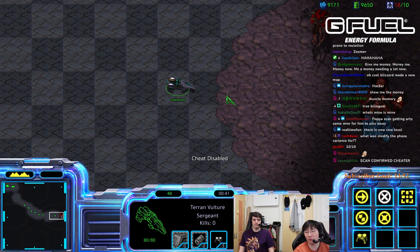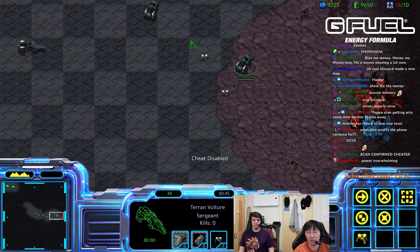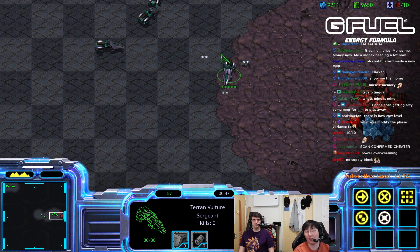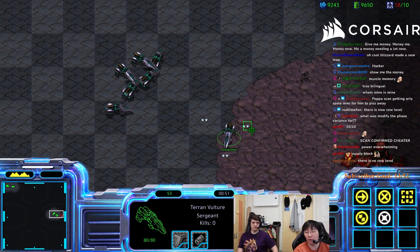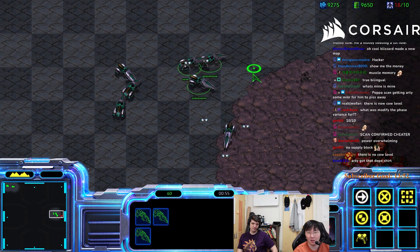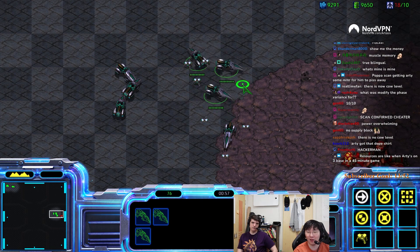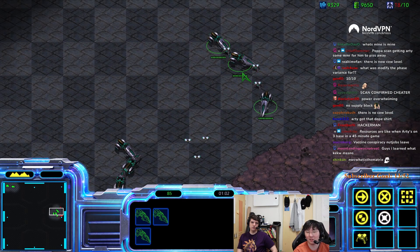If you're just putting spider mines without doing shifthold multiple times, sometimes you have good luck putting spider mines really fast, but sometimes it takes forever to get off. But if you're doing shifthold, it's faster — it just gets off faster.